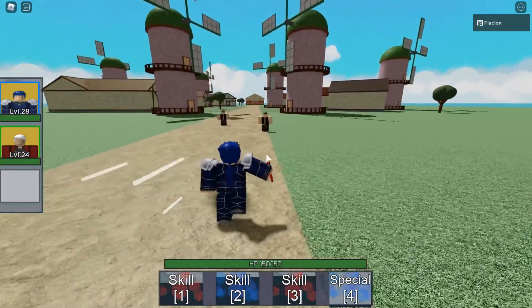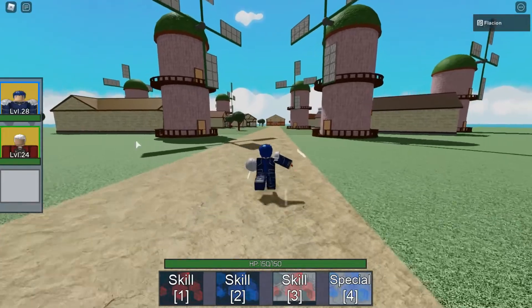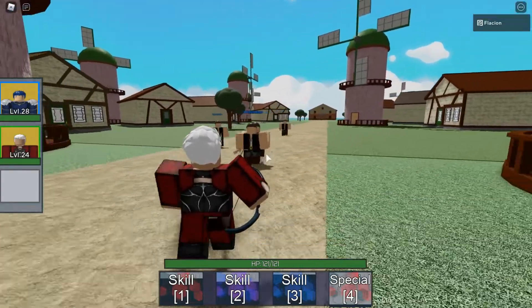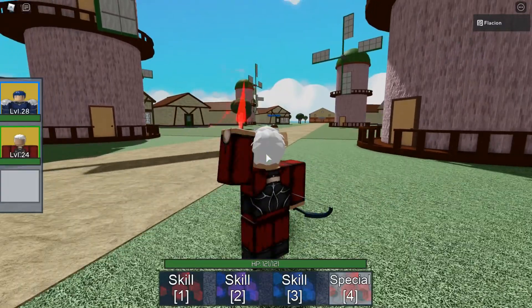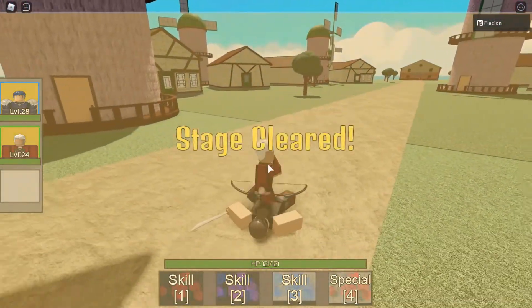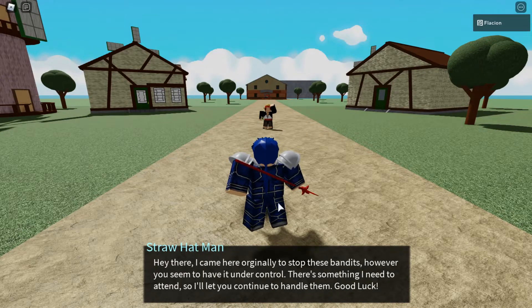Now we are at the second stage. Let's fight against them. Let's use the third move and one shot them. Now let's wait for the others to spawn and let's change the character. Let's go for the Archer.